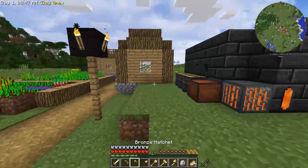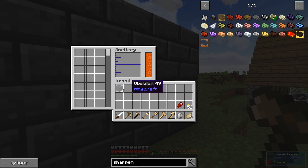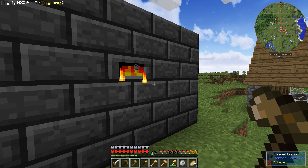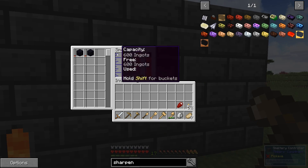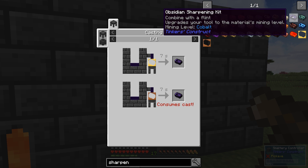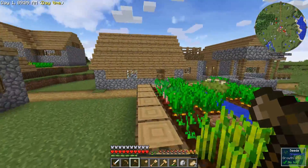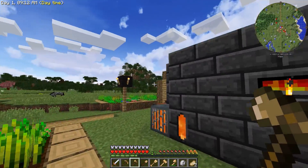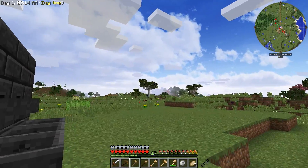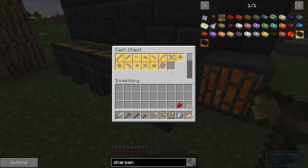Hey guys, WellsNight here, and welcome back to another episode of FTB Beyond. In today's episode, I'd like to make it into the nether. A lot of you told me to make an obsidian sharpening kit from Tinkers using the obsidian that we found in the blacksmith in the village to the northeast. So we're going to do that right away.